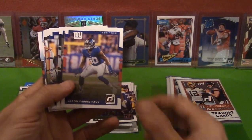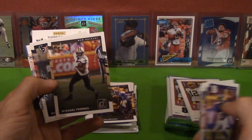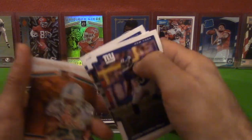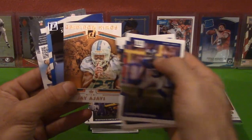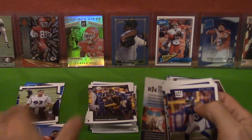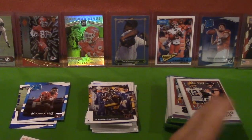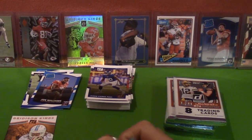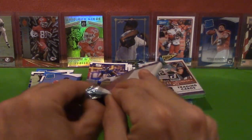We got Jason Pierre-Paul, Jason Witten, Adam Vinatieri, Brandon LaFell, Michael Thomas, Will Fuller the Fifth. And here's an insert — Jay Ajayi Gridiron Kings Rookie — and rookie Joe Williams. We got our first insert! That's funny — a lot of packs without even getting one. First one. Maybe it's just normal.